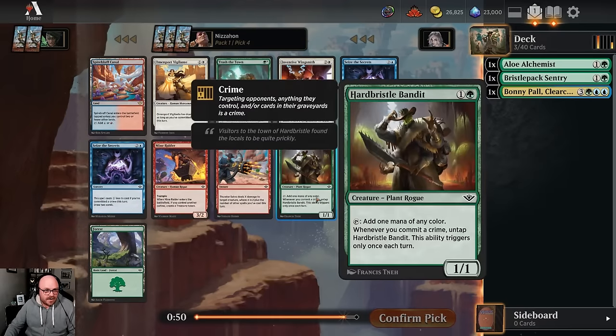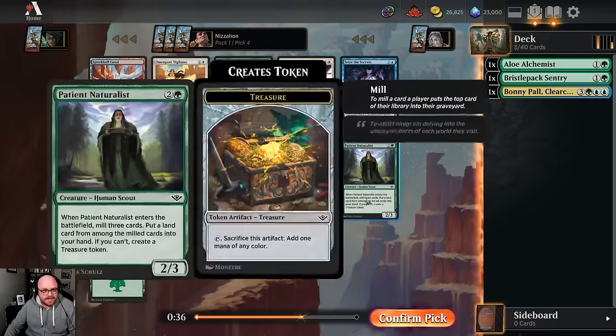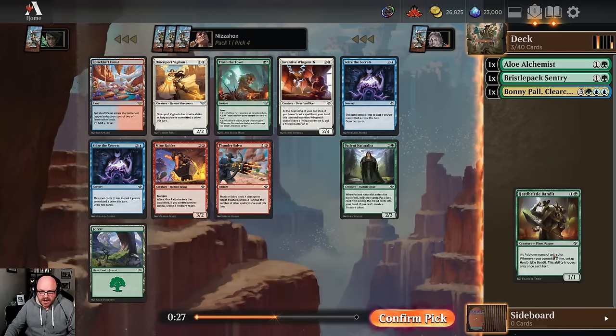Another Trash the Town. I've also got a Hard Bristle Bandit, which gives you good fixing on top of other stuff. These blue cards are fine, but not exciting. I'd probably take Hard Bristle Bandit - gets us to Bonnie Powell sooner. Naturalist is okay. Again, I like Trash the Town, but it's hard to make me want to take a trick over a good two-drop.